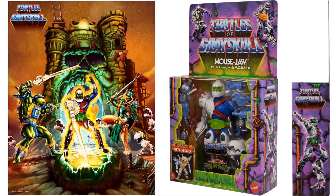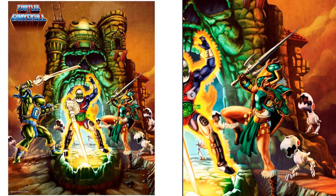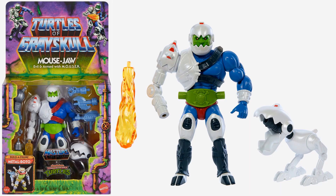The rest of the package artwork shows a little tease of Teela with her armor on. Mouse Jaw in package — Evil Armed with Mouser. You can see the Mouser on the side, the blast effect, and he comes with a little figure piece for Metal Bato.